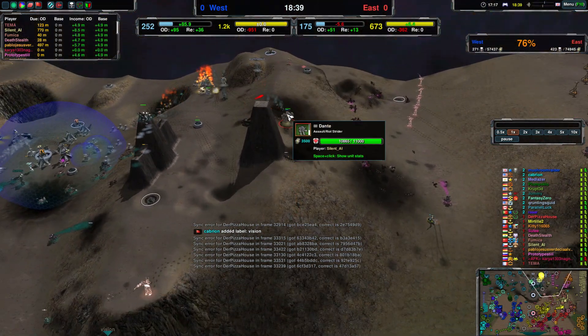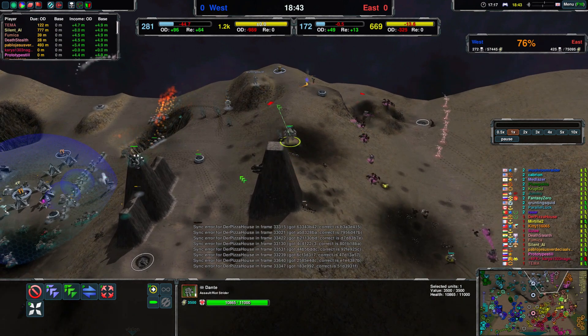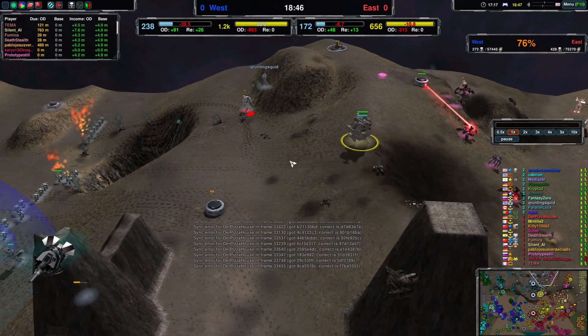Up north, Team West is pushing. But now a Silent AI with a strider — Dante, the assault riot strider — pushing forward. And that is danger.